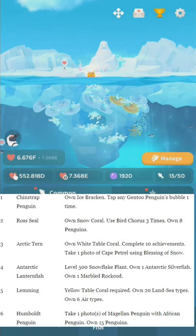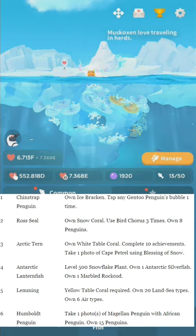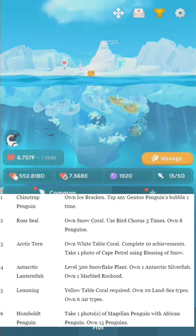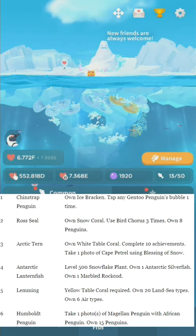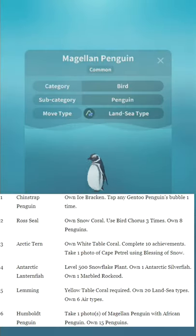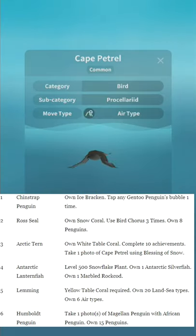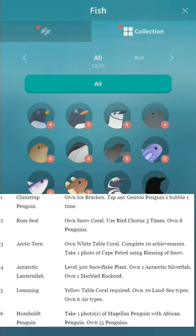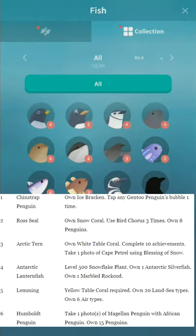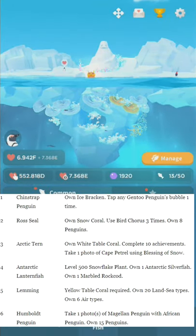Lemming — this one confuses everyone, and I don't really know why. Yes, it's a hidden fish. Number five: Lemming. Own Yellow Table Coral. Own 20 Land and Sea types — Land and Sea is like penguins. And own six Air types. There are move types, categories, and subcategories. If you don't know what things are, just open up your collection and it'll tell you. You won't be able to see the hidden fish in the collection until you unlock them, but you'll probably find enough fish to figure out any unlocks.